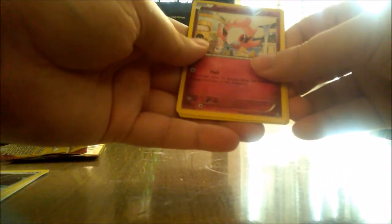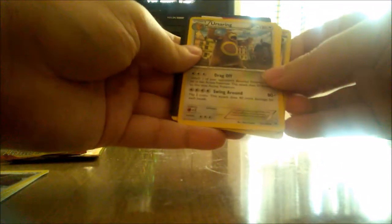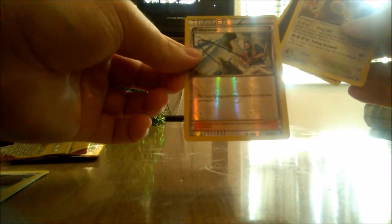That one's open and — oh I can see something, spoiler — okay, Spritzee, a reverse holo trainer Fisherman, and Ursaring. So that is the reverse holo. I might be using that — I like it. Fisherman is of course always one of the favorite cards to use in Pokemon.